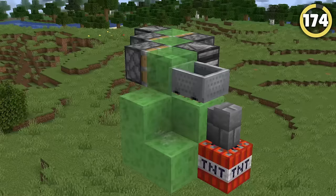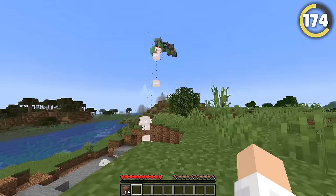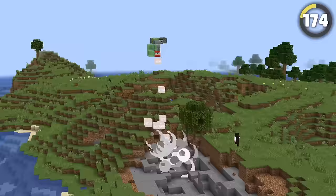Go nuke the server! Using slime blocks, pistons, detectors, and a minecart, build a flying TNT duplicator just like this one and watch it trundle ominously over the server, dropping bombs with every step. Leave no player alive and no building left standing!